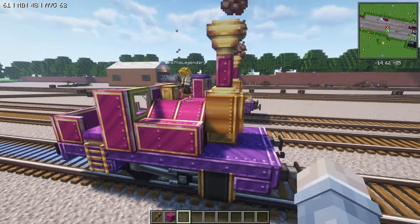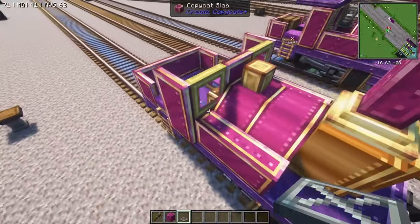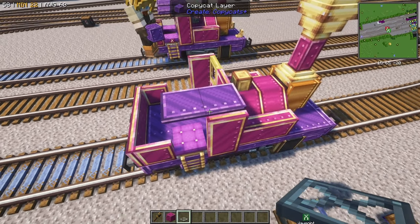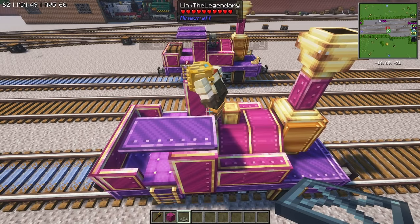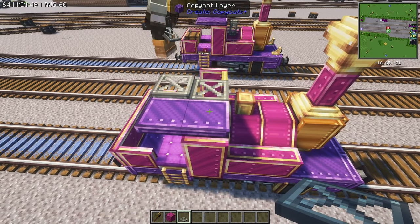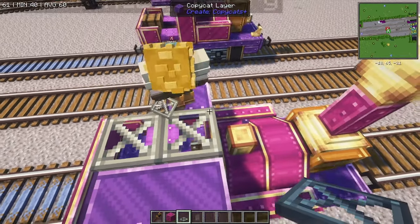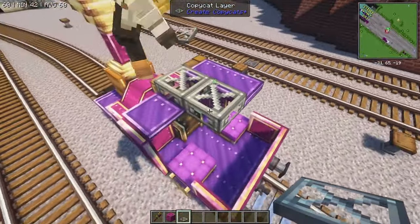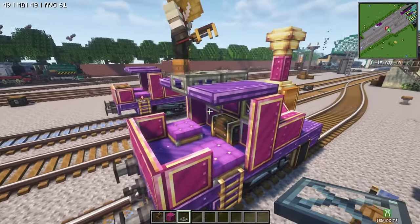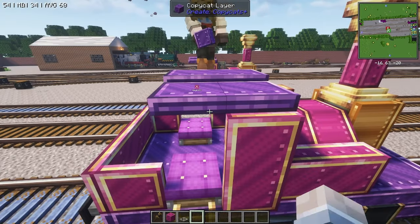Moving back to the cab, we're going to use purple local metal and copycat layers. Grab one of those cap layers — it is the same technique as all the other engines: three in the middle and two on the side. There we go — fill that in just like that.